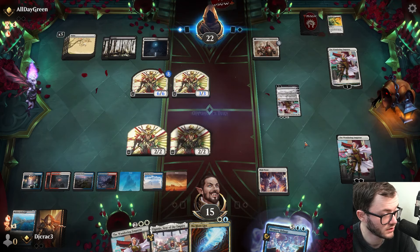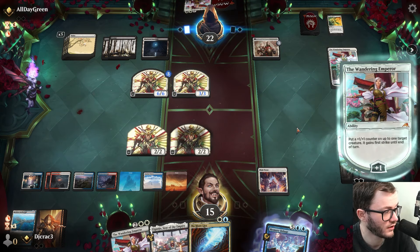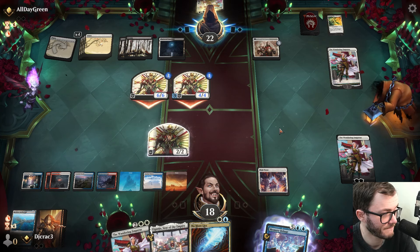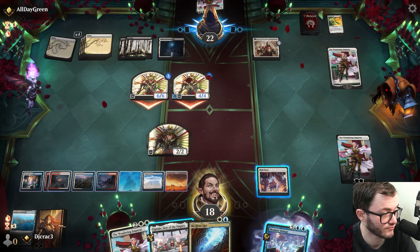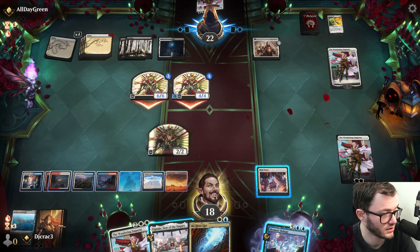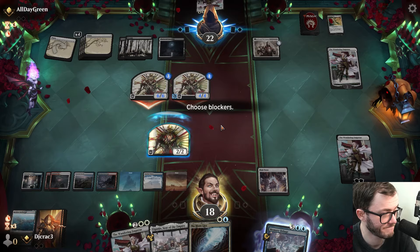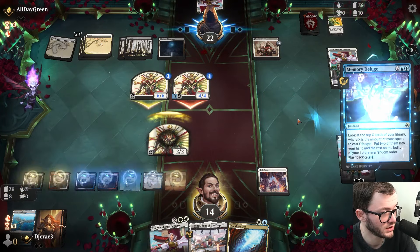Another Lay Down Arms - they can only cast one thing per turn, don't forget. They attack me. One, two, three... one, two, three, four, five creatures. I chump block. They can't actually play Wandering Emperor - I just realized. Memory Deluge anyway. Final Showdown was really good here and Deduce is gonna be pretty good as well, allowing me to do some good things.